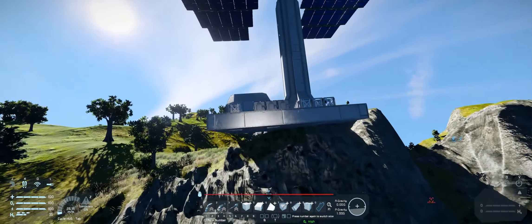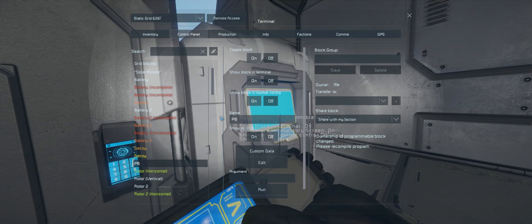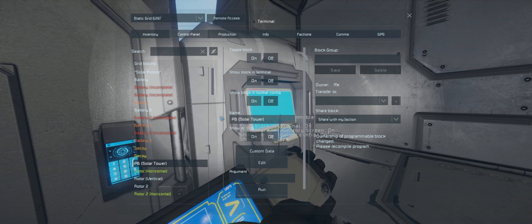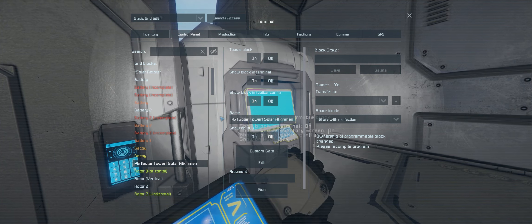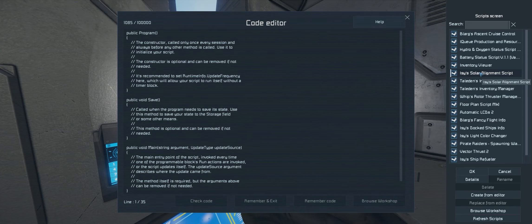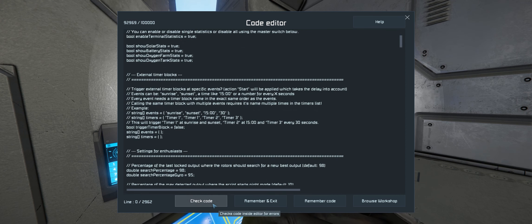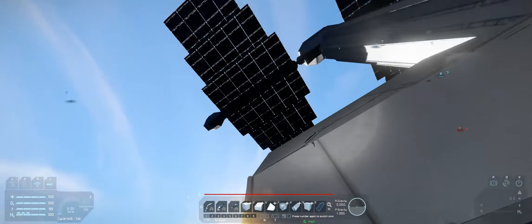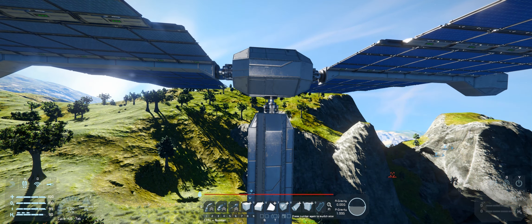Let's bring more batteries online. Script time — here we go. The programmable block is the solar tower grid. Solar alignment — browse workshop — Izzy's solar alignment script. We've got solar rotors set up — that looks fine. Compile, then remember and exit. It's aligned — well, it's aligning. There we go.